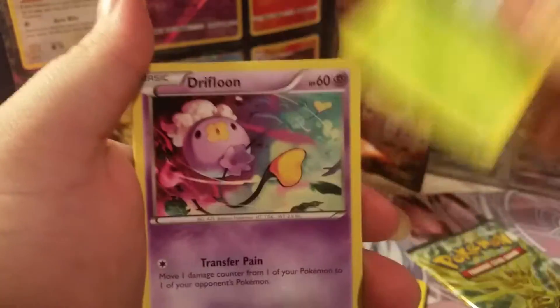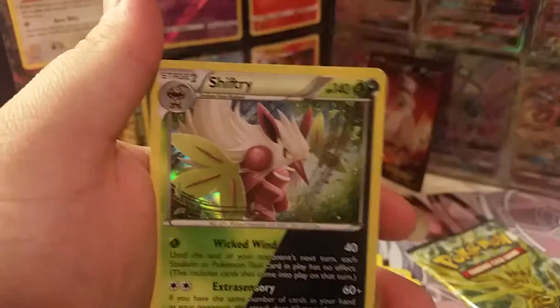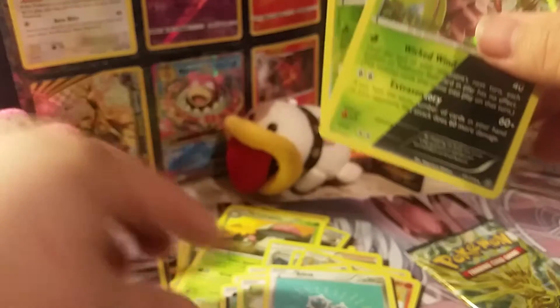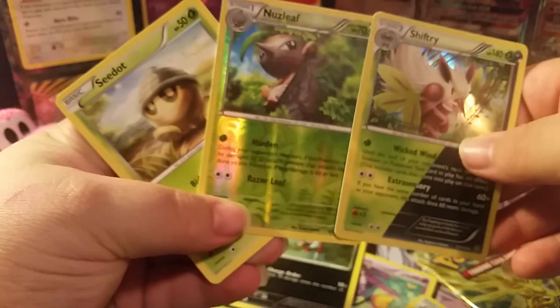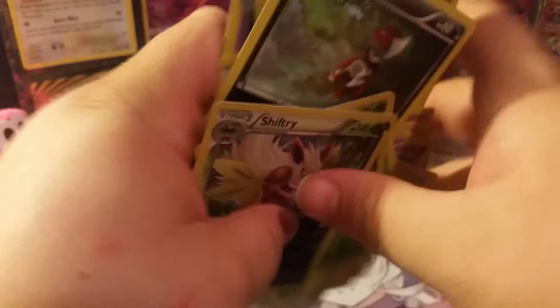Nidorino, Monferno, Larvesta, Drifloon, Pawniard, Klang, Nuzleaf reverse, and a Shiftry. I think we got the whole evolutionary line — Nuzleaf and Shiftry — and the Shiftry was a holo. Okay, I'm just going to organize this.